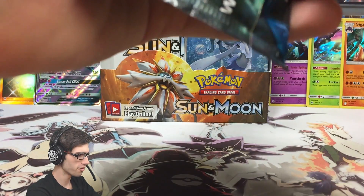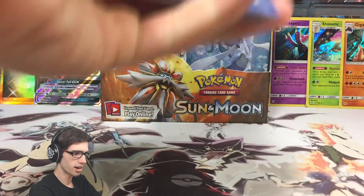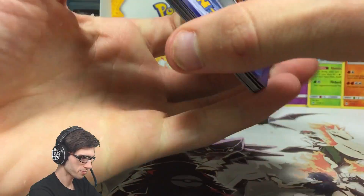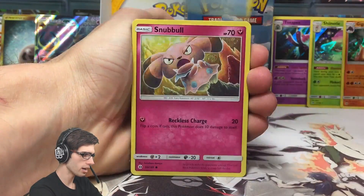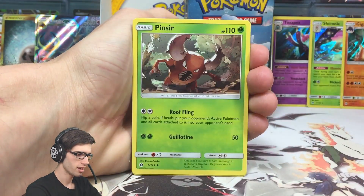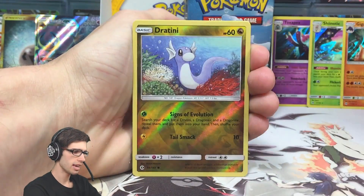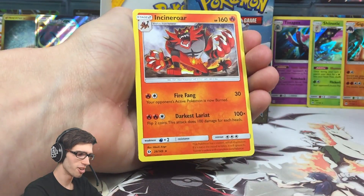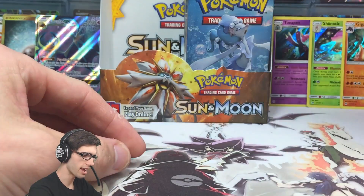So we got the Decidueye pack art to finish off this left-hand side of the box. Six pulls so far and I wouldn't be expecting anything else to be honest. So we have a Lilipup, Wingull, Snubbull, Carvana, Zubat, Metal Energy, Pinsir, Hau, Passimian, a Dratini Reverse Holo of a Common, and an Incineroar Regular Rare - 160 HP with Fire Fang and Darkest Lariat.